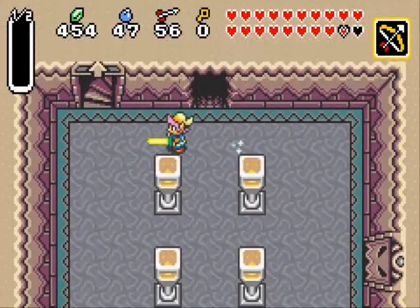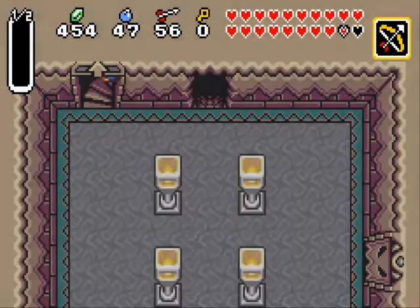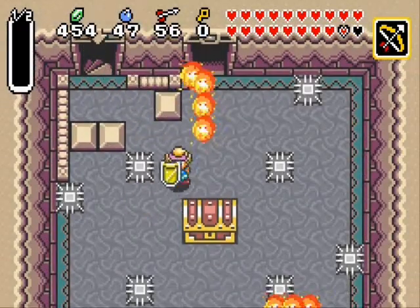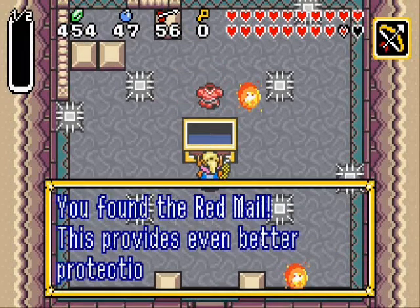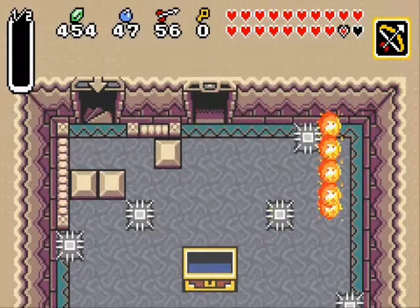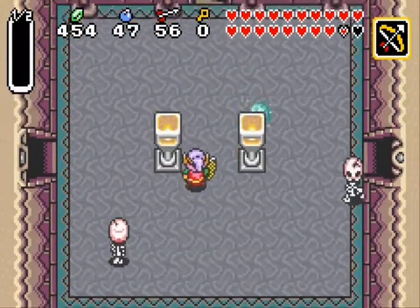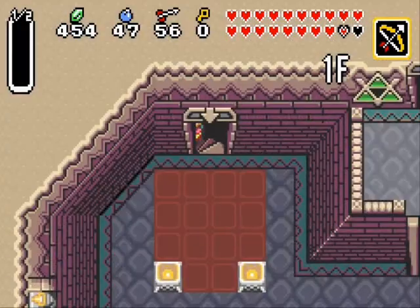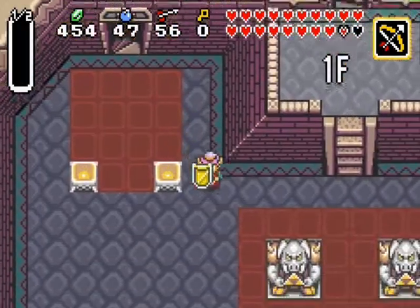And that damn slippery floor, always messing me up. And here we go guys, the dungeon item which is... the Red Mail! This provides even better protection than the Blue Mail. I believe the Red Mail halves the damage you take, while the Blue Mail reduces it by a quarter. It's definitely an improvement - I'll use that for the boss.